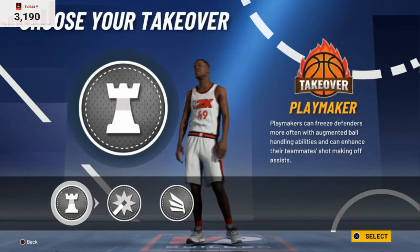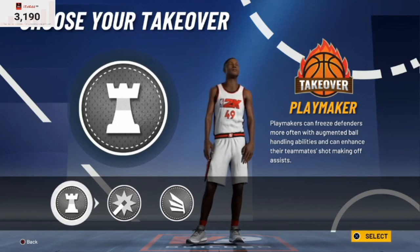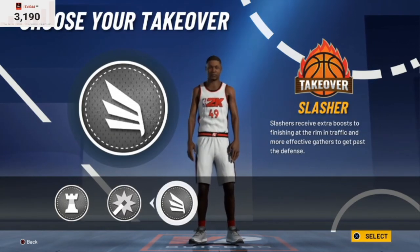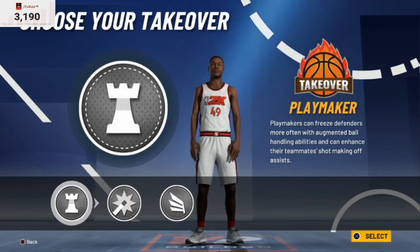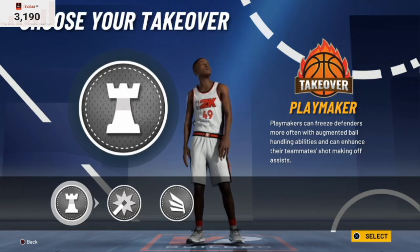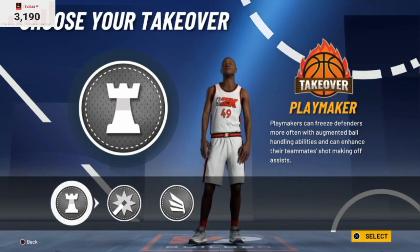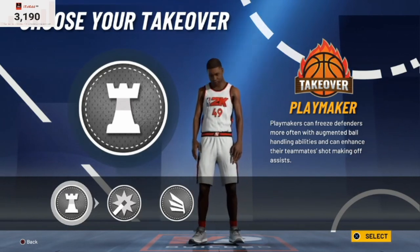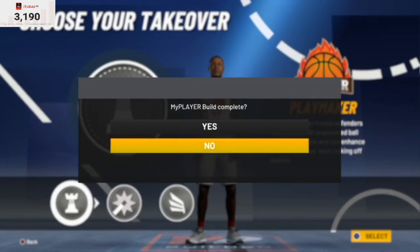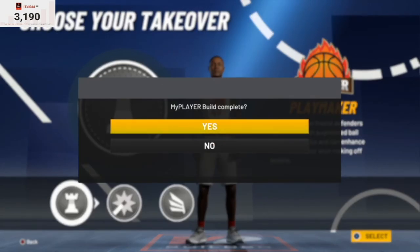For the takeovers, you can choose between playmaking takeover, shot creator takeover, and slashing takeover. But this is a pure point forward — we're trying to go crazy, break some ankles, make all the highlights — so you've got to go with the pure playmaking takeover. We're trying to put some bodies on the ground.